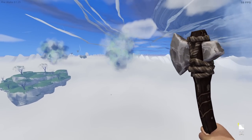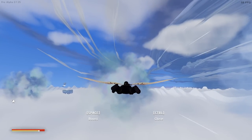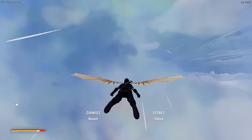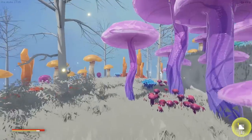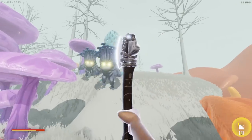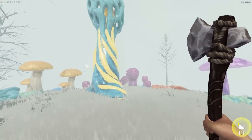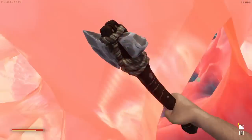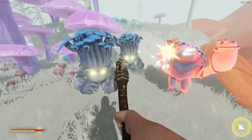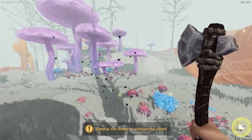You see those foggy or misty islands? Those are corrupted islands. Watch - if you have far to go press spacebar to get there quicker but it does take stamina. These foggy islands are corrupted - there are things here that need to be destroyed. You see how there's like no sound on these islands? That is jarring. These things need to be destroyed because they're corrupting the island. The prompt says 'destroy the nodes to cleanse the island.'